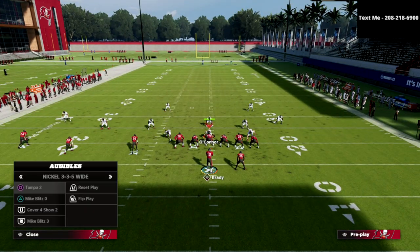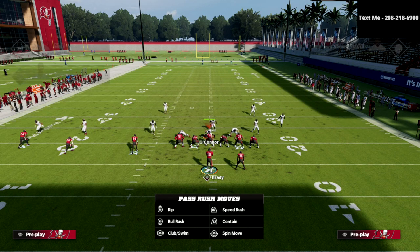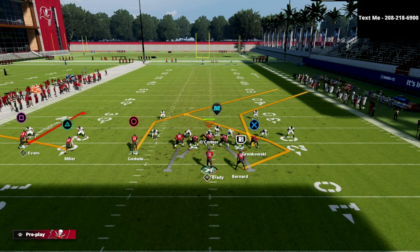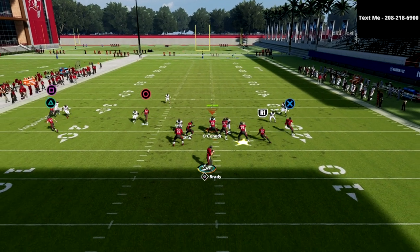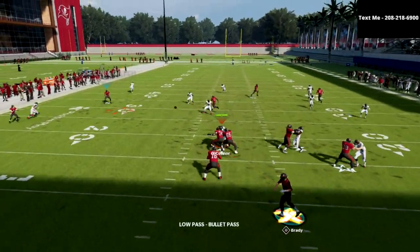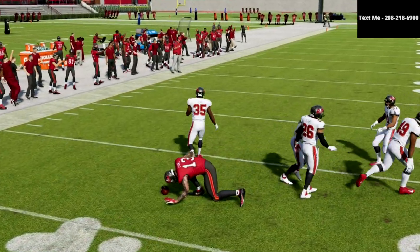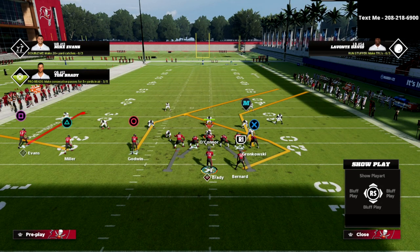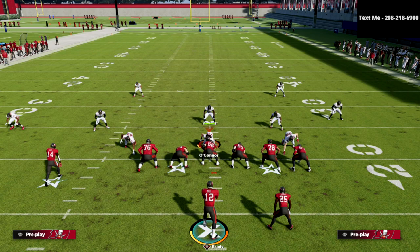The other thing I like about this play is you have the ultimate check down — this route on the left side. If they stop you over the middle, you can work the curl flat concept to the backside. Most of the time your curl is going to be open, and if it's not, you can hit that quick flat route to Scotty Miller.